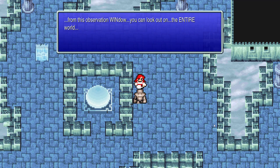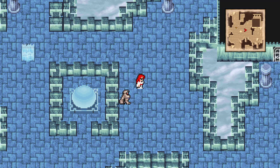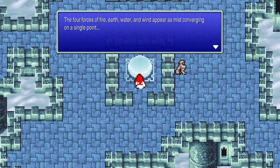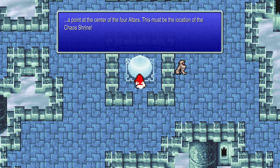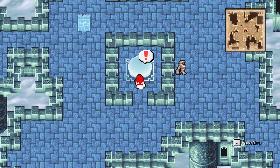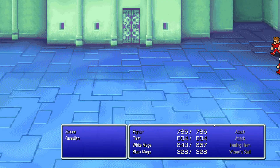From this observation window you can look at the entire world. The four forces of fire, earth, water, and wind appear as mist converging on a single point — a point at the center of the four altars. This must be the location of the Chaos Shrine. That's a very cool scene. We kind of knew where the Chaos Shrine was already, but it's still a very cool scene.